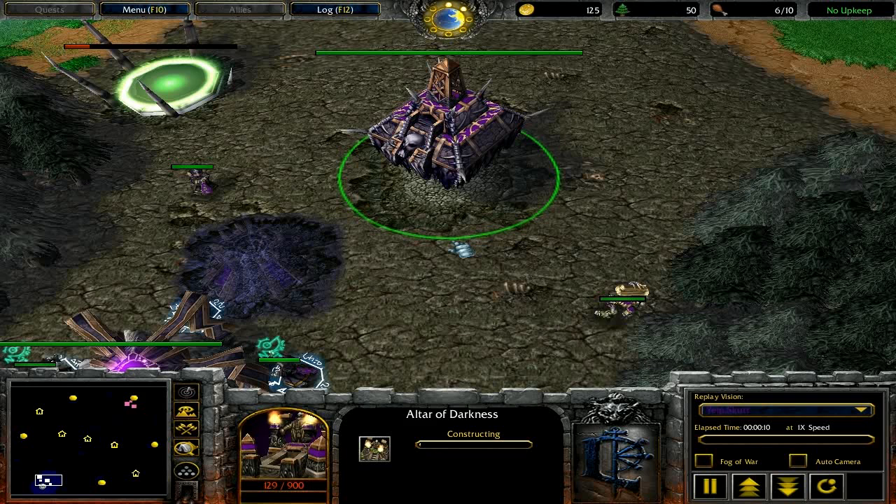One space allows a ghoul, an acolyte, or other small units like archers to get through. Basically, we just want to stop a blademaster from getting through. To do that, we need only one space between buildings surrounding our gold mine. Even in windwalk form, a blademaster needs two spaces to get through — remember that.